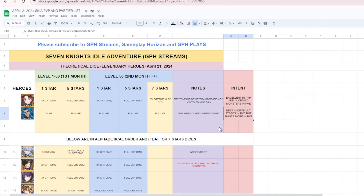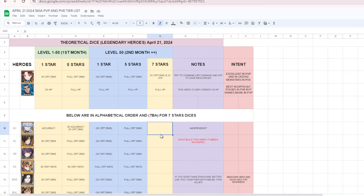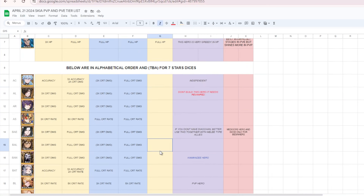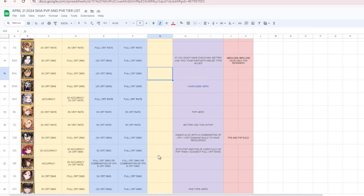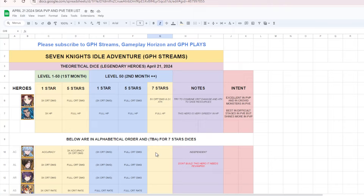For the elemental combo, I'll update this and the seven-stars potential dice later — to be added (TBA). That's it for now — thank you for watching, see you again next time!